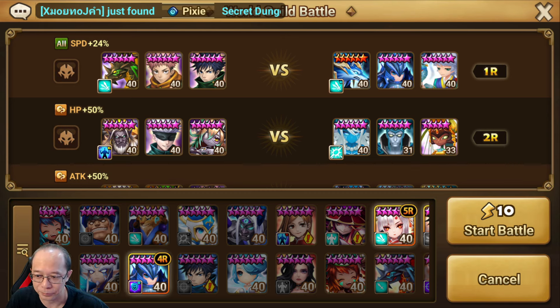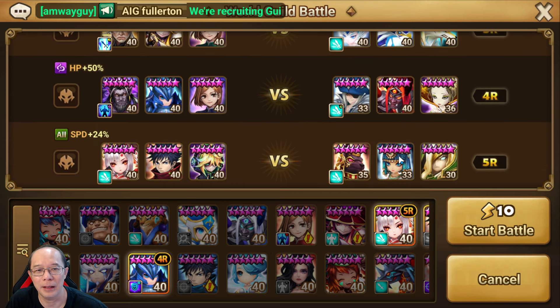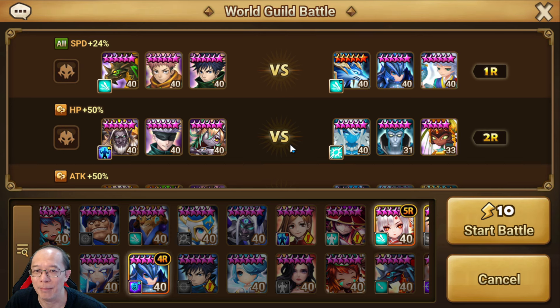What's up, people? Today we're doing guild battle, and we are bringing Jujutsu Kaisen units in the real guild battle again this time, because it's a kind of easier opponent. So I try to bring as many as I can, the JJK collab units, that makes sense, kind of, right? For this one,